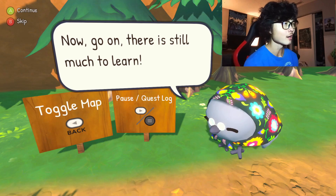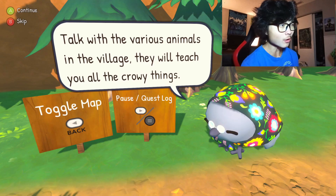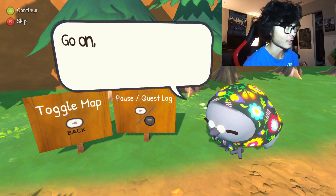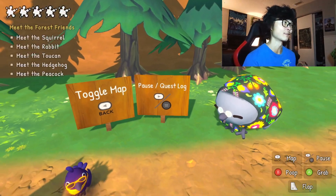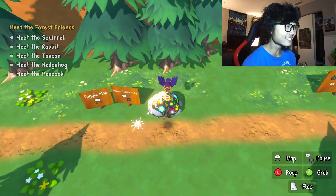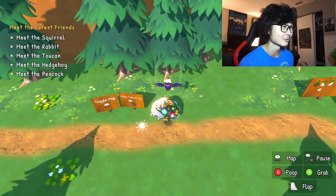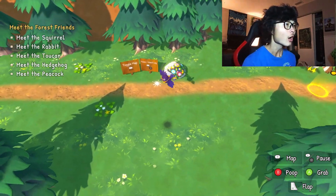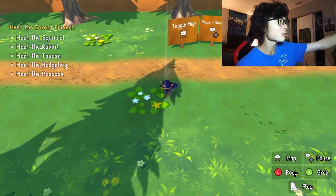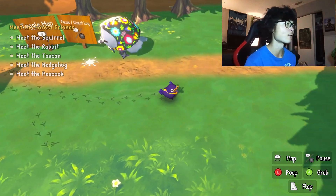So those sunglasses are the shiny heirloom they were talking about. She says: 'Now go on — talk with the various animals in the village, they will teach you all the crowey things. If you're ever lost just look at your quest log and map to find them.' The game has a poop button — I'm already wondering if I can poop on the old lady. And yes, I absolutely can. There seems to be a poop meter up at the top left.